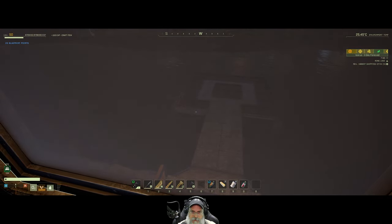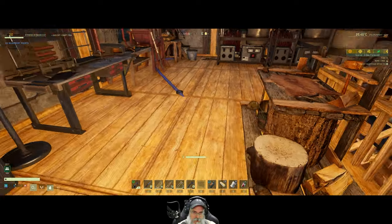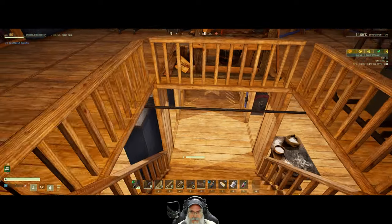How many can we make? Eight. How many do we need? We're gonna need... one, two, three, four, five, six, seven, eight, nine, ten, eleven, twelve, fourteen, fifteen, sixteen, twenty, twenty-one, twenty-two. We're gonna need a total of twenty-two, I think, if I counted that right. So that's gonna give us nine. We'll start with that and then we'll see where we're at.